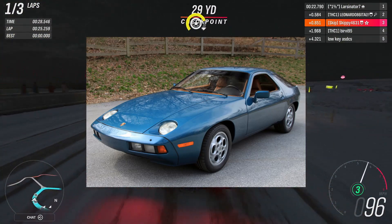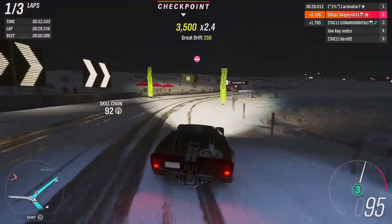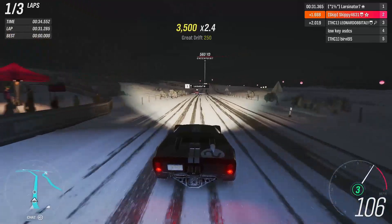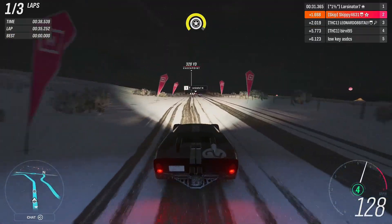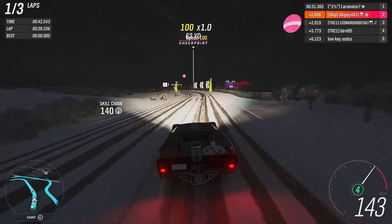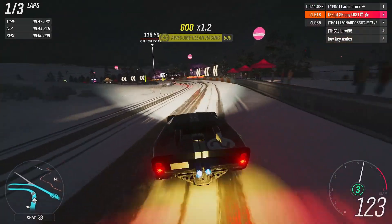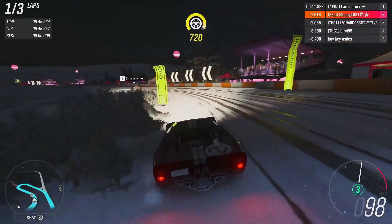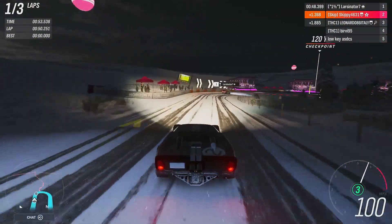The third car to be unlocked in Series 35 is the Porsche 928 GTS — another very cool car added to Horizon 4. Not your typical Porsche: engine in the front and rear wheel drive, not the typical rear-engine, rear-wheel-drive setup. I will be checking out all three brand new cars on the channel — upgrades, what they're like to race, and how they handle in game. Definitely make sure you are subscribed. Let me know in the comments which car you are most excited for. Let's jump into the festival playlist for Series 35.